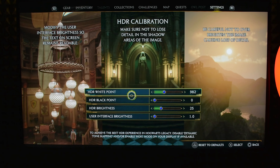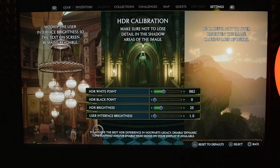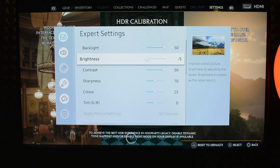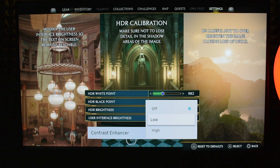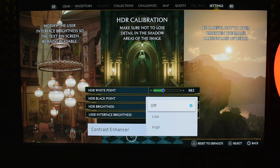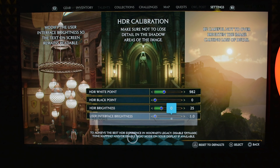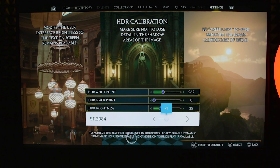Step four — TV dynamic tone mapping, contrast enhancer, and HGIG. The game already suggests using HGIG or disabling dynamic tone mapping. As I tested on my Samsung TV, I agree that you must keep dynamic tone mapping off and use HGIG. On my Samsung TV, the contrast enhancer option works similarly to dynamic tone mapping: when it's off it's like HGIG, on low it's like dynamic tone mapping off, and on high it's like dynamic tone mapping on. I can't show the exact difference due to camera limitations, but use either HGIG or dynamic tone mapping off, and for Samsung, keep contrast enhancer off. For ST 2084 brightness, it's acceptable to go up to 2 if your TV isn't bright enough in HDR, but I recommend keeping it at zero.